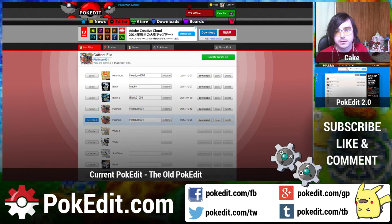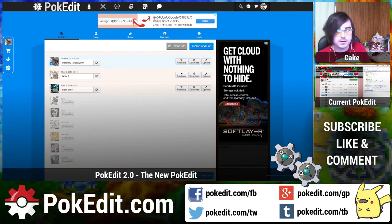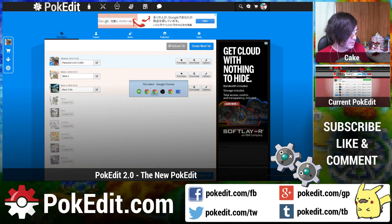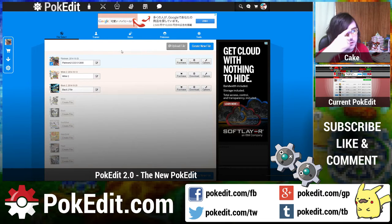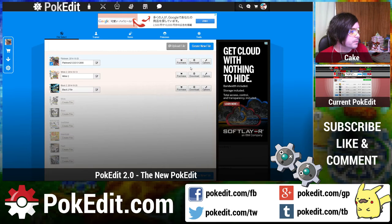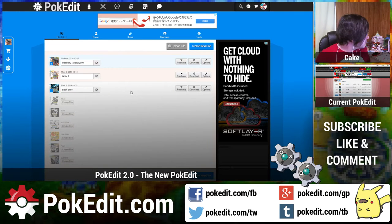Another feature we're going to be adding on the new one is file upload. So this is your file select page where you can make new files and stuff. Currently you can only make files on the site, but the new site is going to have an upload feature. The new file select page lets you create files, upload files, download them, delete them, copy them — do whatever you need to do.